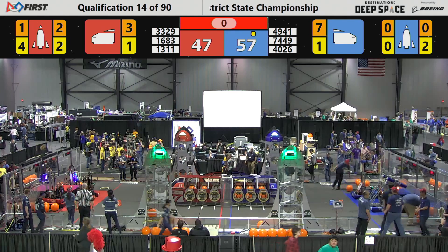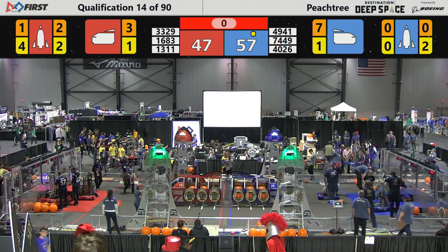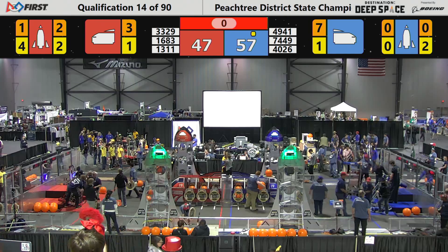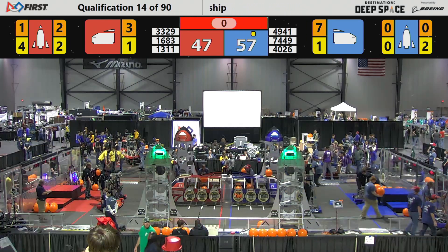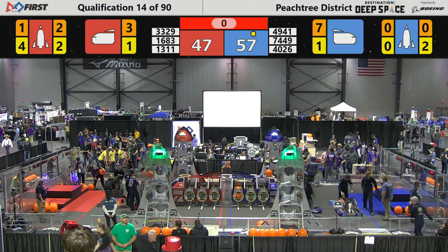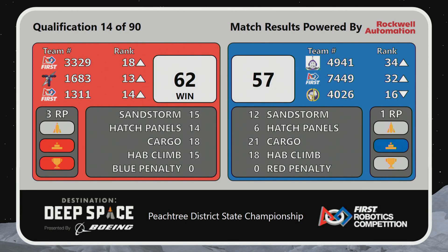Possible ranking point for the blue Alliance. Score sitting with the blue Alliance currently 10 ahead of red — but that lead is not going to be held. Red Alliance wins the match 62 to 57, each side getting a ranking point for their half climb scores.